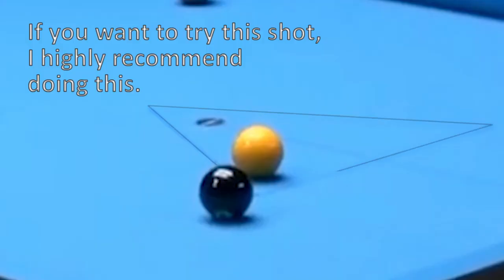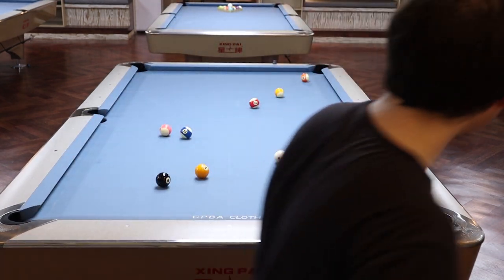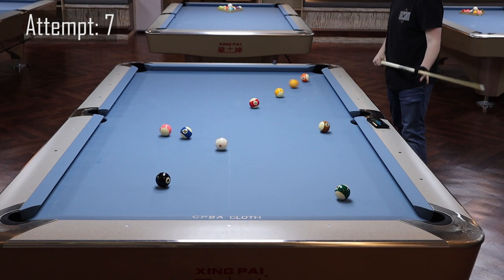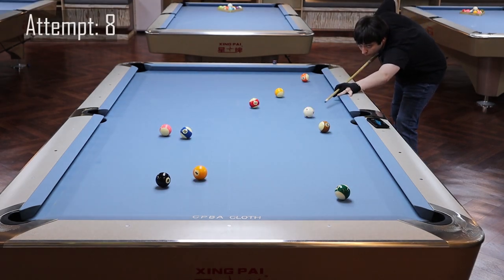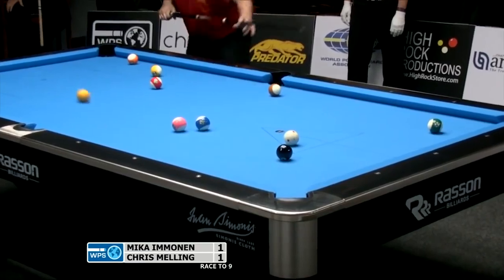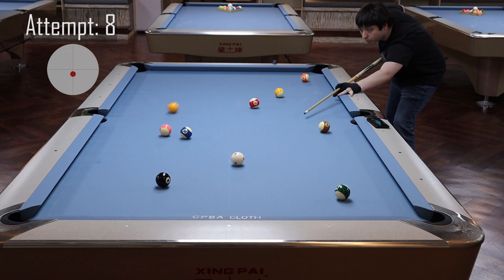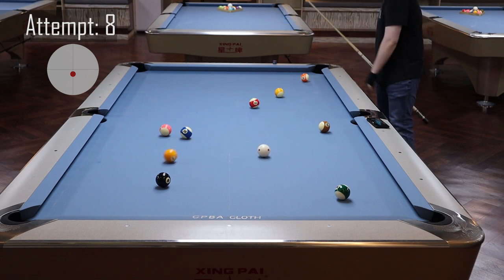I notice that there is an outline of where the rack would normally go, so I use the rack to place the one ball and the eight ball as accurately as possible. On attempt seven, I once again failed to hit the one ball straight on and ended up putting the cue ball in front of the path that the one ball was taking towards the pocket. On attempt eight, I focus more on my fundamentals. Literally all you have to do is shoot a fast dead straight stop on the one ball and it's already set up to go in. The cue ball draws back slightly, but I managed to hit the one ball dead straight — it navigates through all the other traffic on the table and makes a beeline straight for the corner pocket.